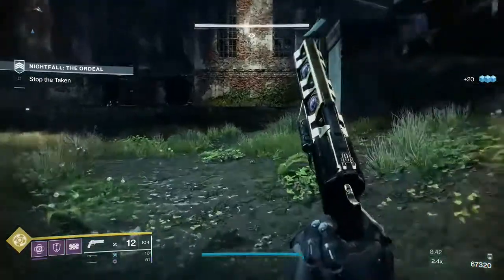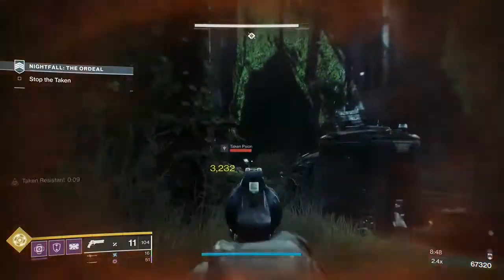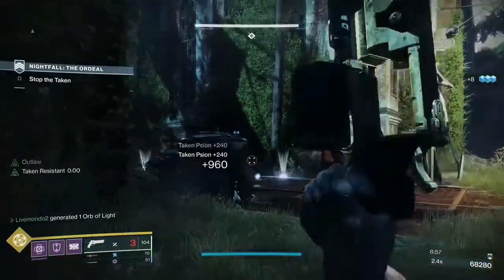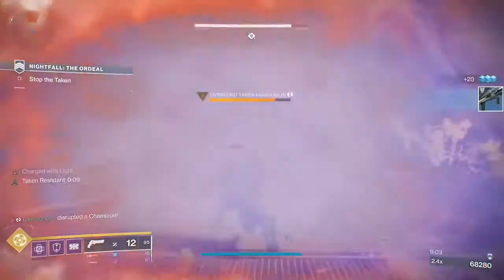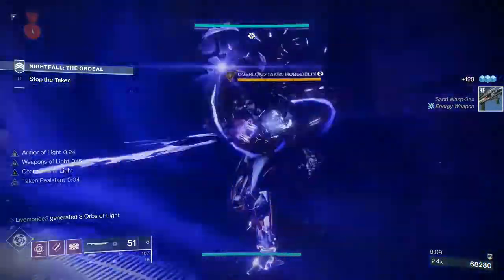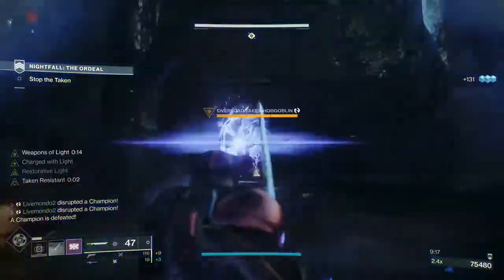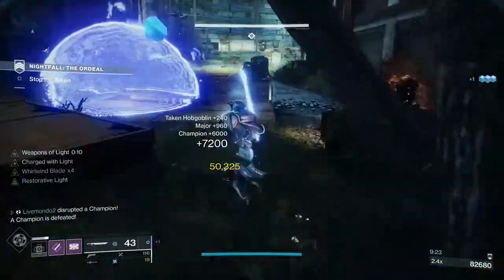We have to take the smaller adds out first, so I'm just going to encroach their area from the left-hand side and get picks on them. They're not terribly difficult to kill. Then what I'm going to do is stop the first overload champion, and then pop a bubble. I'm safe in the bubble, so I'm going to pop a grenade, then big hit, back into the bubble. I've still got another grenade, same thing, and then just small hits. And that's this section done.